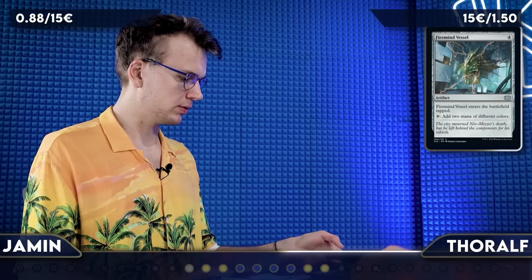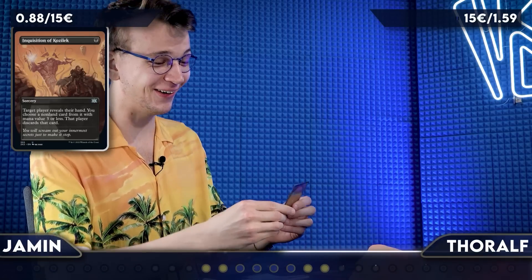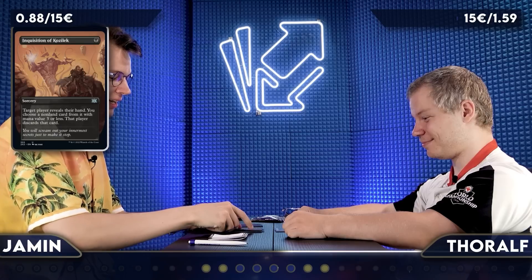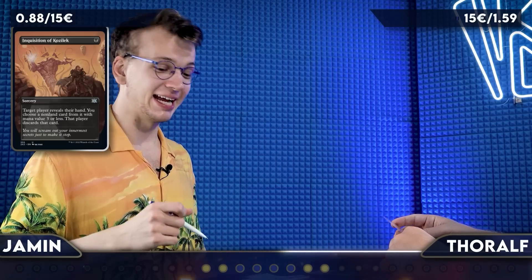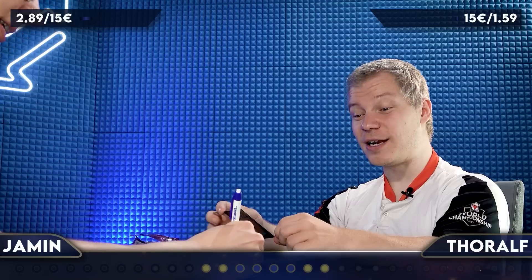I still have an uncommon left — it's a Firemind's Vessel. At least 15 cents. 30-day average is 9 cents. The whole pack is just pulled together by that uncommon. I think I'm still leading with my Monastery Swiftspear. Last uncommon for me — oh, I think this is the king amongst commons and uncommons. It's an Alternate Art Inquisition of Kozilek! Wow, that looks pretty. This is giving me a lot of credit in this game — it's two euros and one cent, 201 cents. That's more than you have in total.